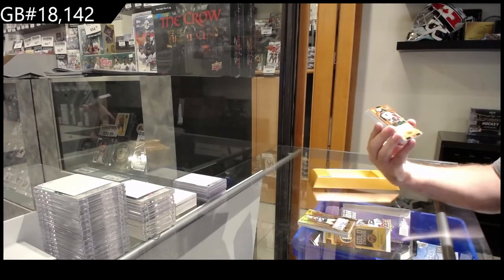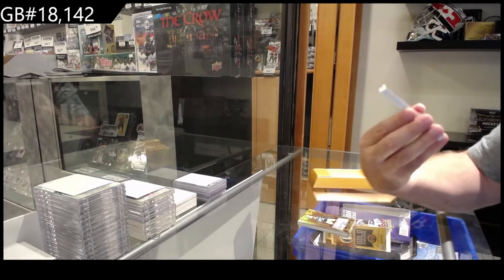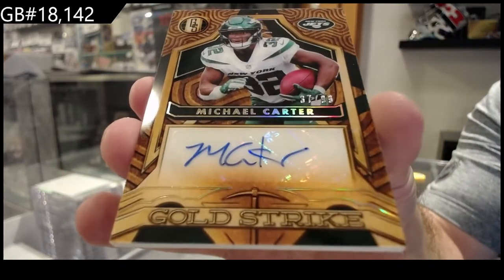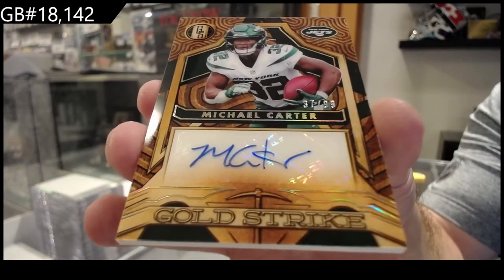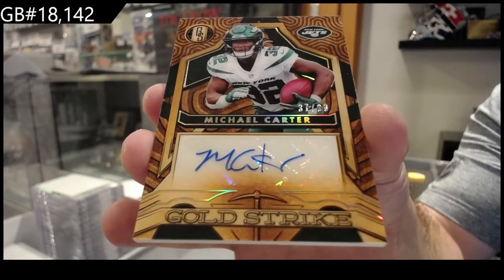We've got number 299 — that's beautiful, it's like an acetate. Oh, that's awesome! Gold Strike of Carter. That's a beautiful looking card for the Jets — it's like an acetate top. Carter.